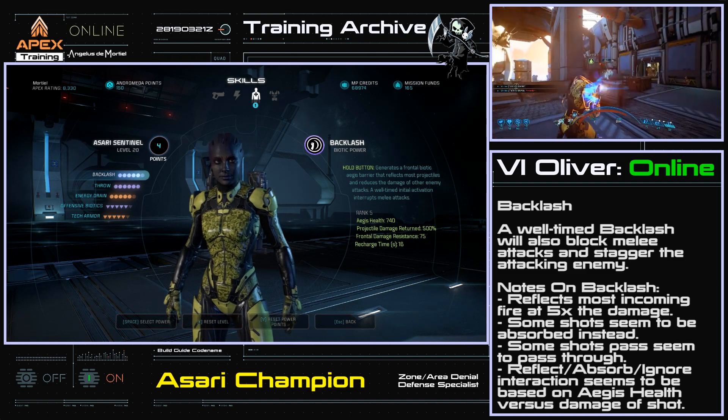I upgrade Energy Drain second. The first passive tree, Offensive Biotics, helps us fine-tune the primary focus of this build. At rank 4, we take Power Efficiency to add 0.25 to the Recharge Speed divisor for all powers. As discussed, this isn't quite as powerful as a 25% reduction to power cooldowns, but every little bit helps. At rank 5, we take Combo Detonations to give us an additional 50% to combo damage and 30% combo radius. As this is kind of icing on the cake, I upgrade this last.